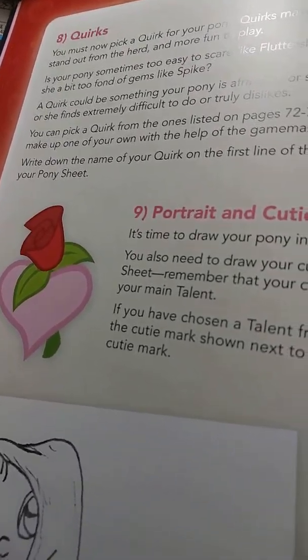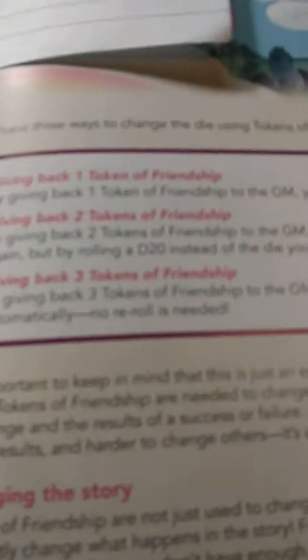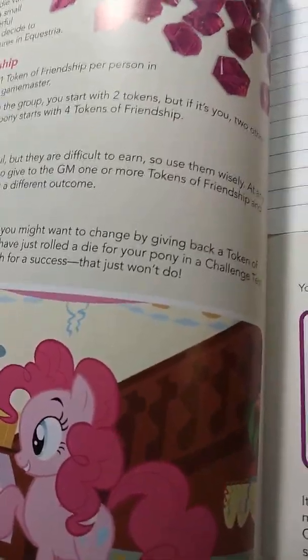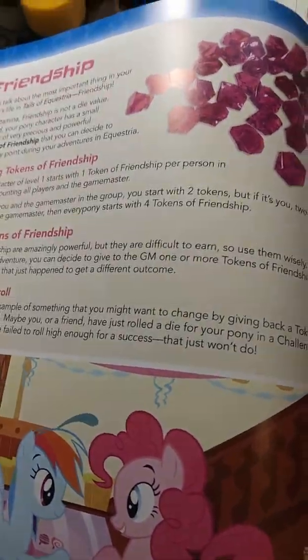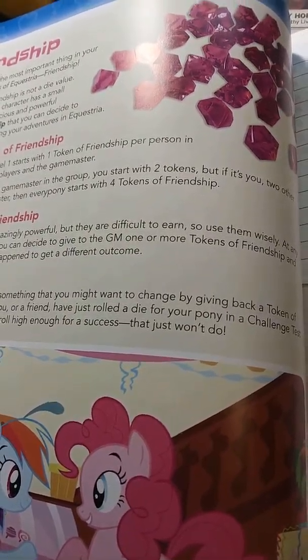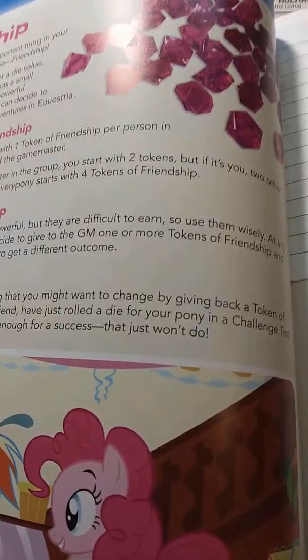Let's go into quirks, portraits, cutie marks, and friendship tokens. A cutie mark, if you're wondering, is the talent you're best at — think of it as a tag skill from Torg, the one skill you're super good at. Quirks are like problems you have to overcome in your own personality, I suppose. Among the quirks is, like, allergies — I think that page is marked somewhere.